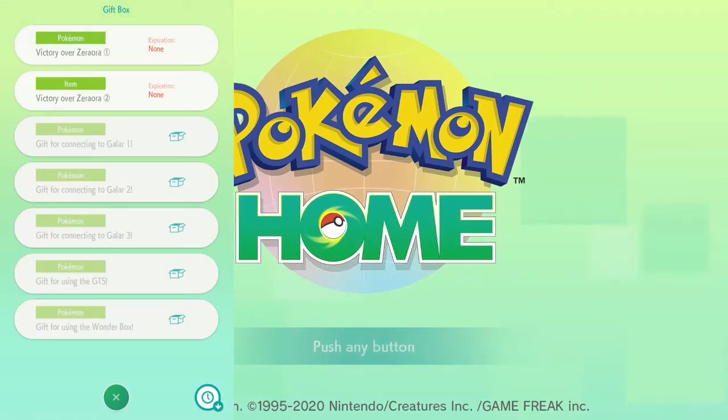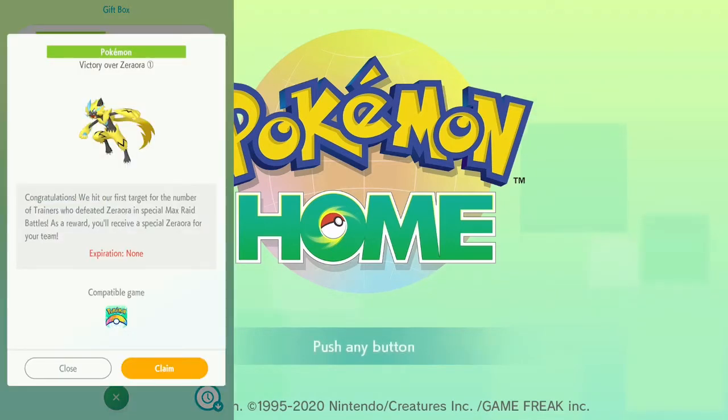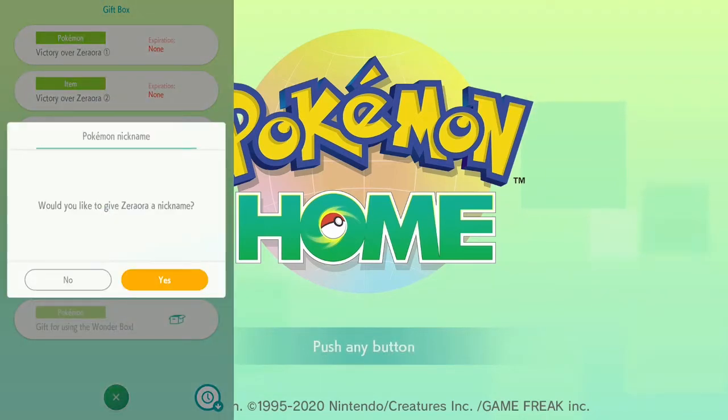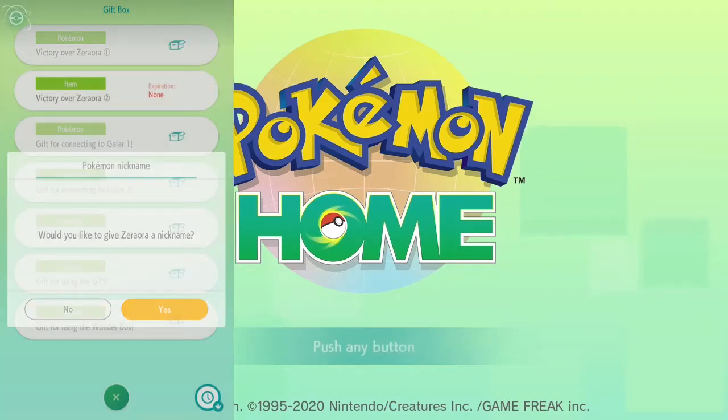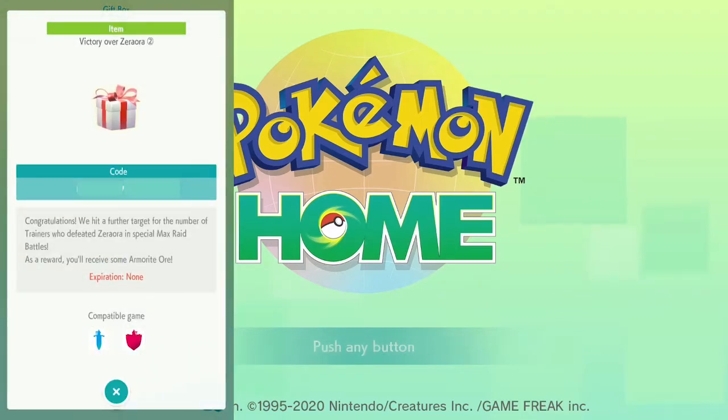There's our gift. Click on the top gift — it's our Zeraora. It doesn't look shiny, but it will be shiny, I promise. Congratulations! We hit our first target for the number of trainers who defeated Zeraora in the special Max Raid battles. As a reward, you'll receive a special Zeraora for your team. It never expires, so just click Claim. We're not going to give it a nickname. That's basically it. There's also the Armorite Ore gift, which we can look at.